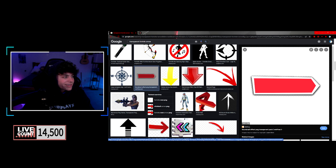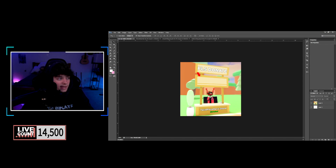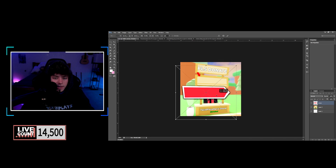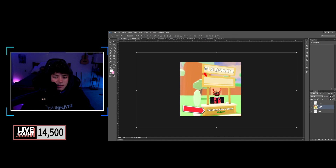Save it to a folder — I'll call mine 'transparent arrow.' Then go to Place, find that arrow, and there we go. Hold Shift to keep the exact proportions and position it how you want. You can put it right here or anywhere. Looking at mine as a reference — move the character over and have the arrow like this.